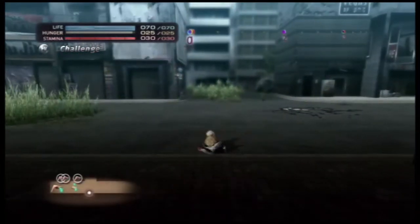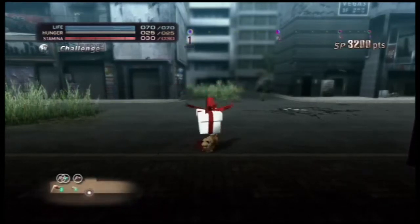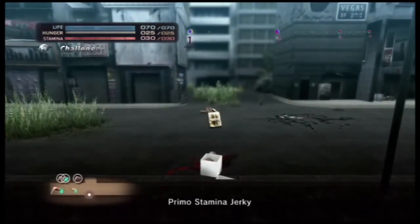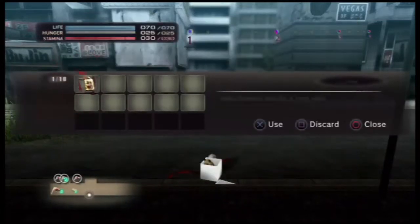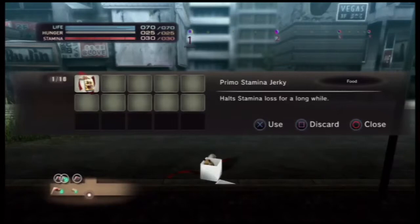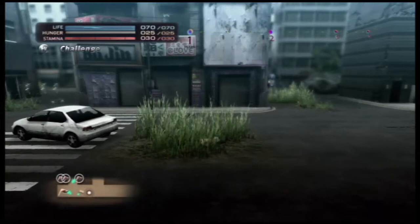Thanks chicken. Thankfully Veteran is pretty easy to reach. Ooh, he dropped something — primo stamina jerky! Items left by humans have a variety of effects; push the directional button up to check items. That halts stamina loss — not bad, useful when you want to jump around a lot.